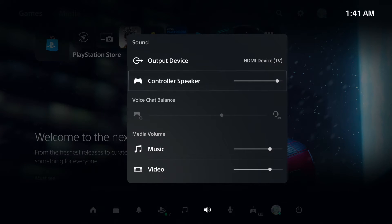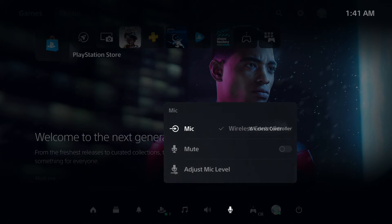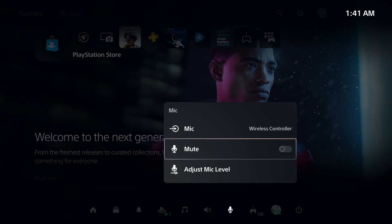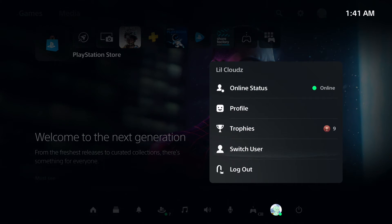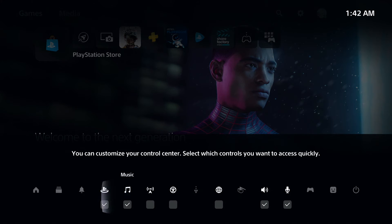Next we've got Sound, which is where you manage all your audio: output devices, controller speakers, music, and video. Then there's the Mic section — this is where you control your microphone, connect whatever mic you want, and adjust the microphone volume. It's kind of easier to access than it was on PlayStation 4 since everything is right next to each other and separate — you don't have to scroll through menus. Then we've got Accessories, and of course the Profile, same as the top-right. And then the Power button.